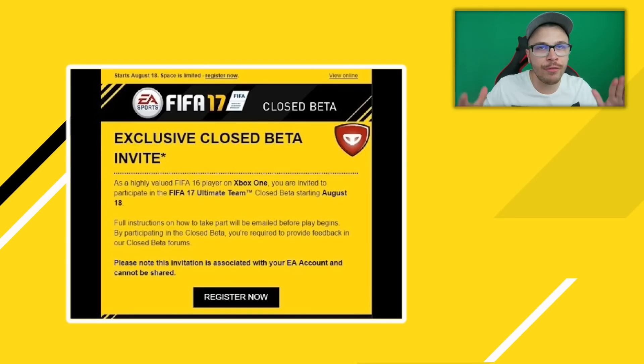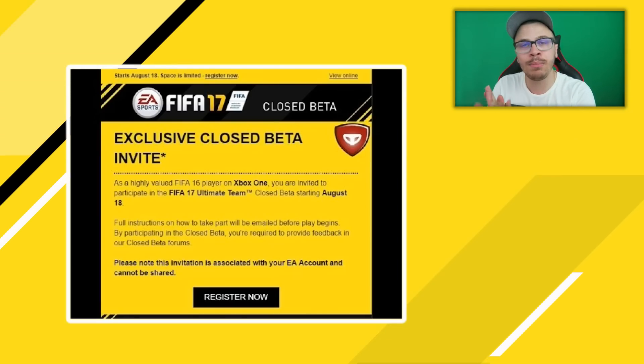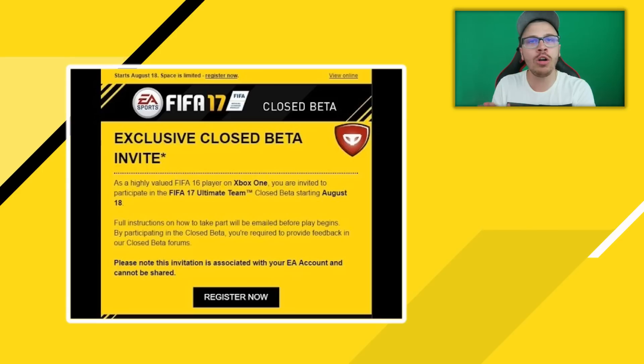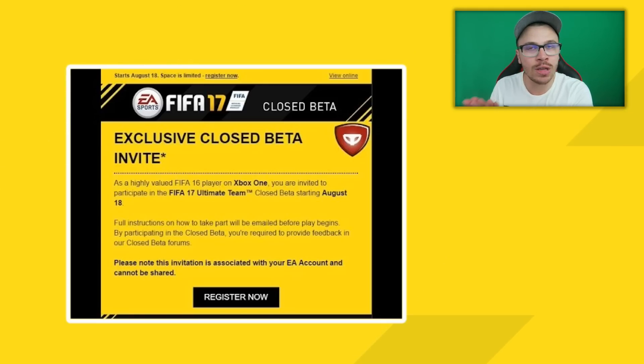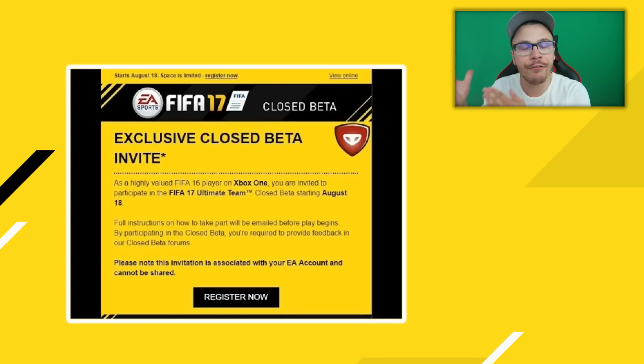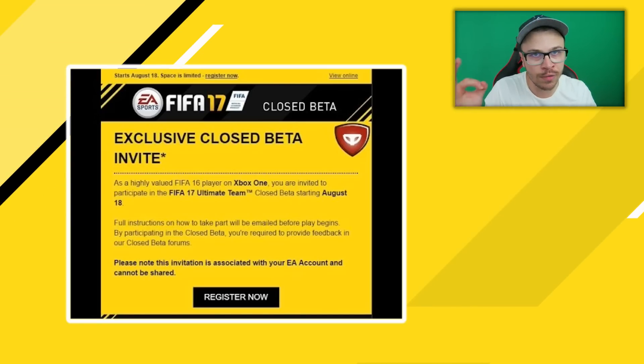Every single year before the official demo version of the new FIFA, EA releases another version of the game called Beta, which is not available for use by anyone. Only a limited amount of people will get a chance to try out the beta version, then send their feedback to EA so EA can improve the final version of the game.